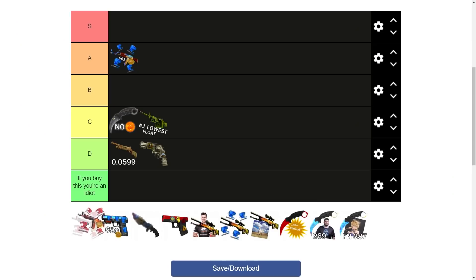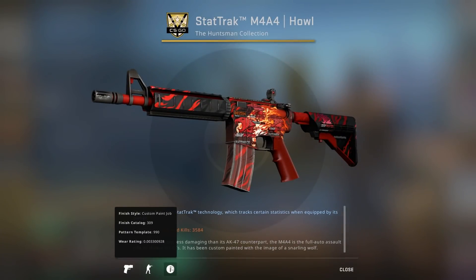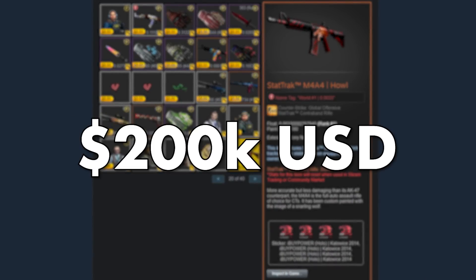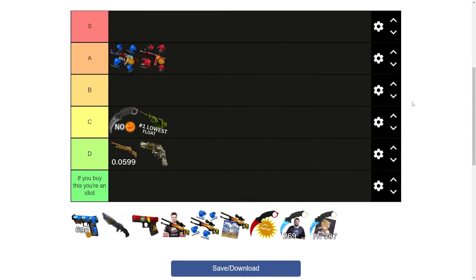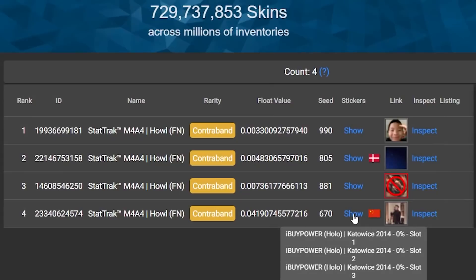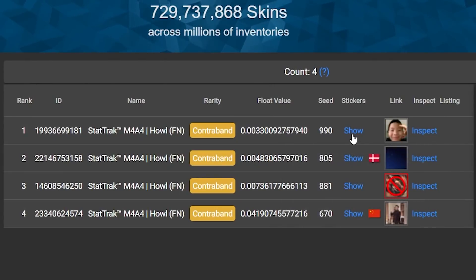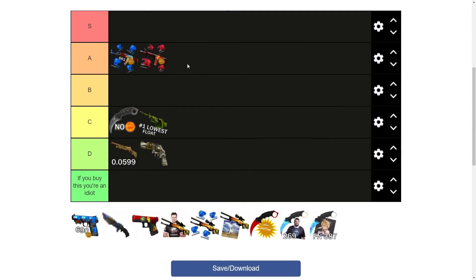The next skin is the lowest float StatTrak M4A4 Howl with four iBUYPOWER Holo stickers on it. It's the literal best M4A4 skin in the game with four of the second-best sticker in the game on it. It hasn't been sold for a while, but if it were, you'd be looking at about $200,000 for it. This is another A-tier for pretty much the same reasons as the AK — there are multiple other StatTrak factory new Howls out there with four iBUYPOWER Holos, so even though it's an awesome skin, I still can't quite put it in S-tier.